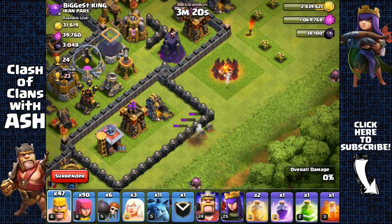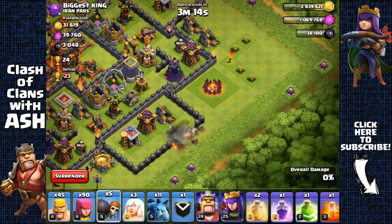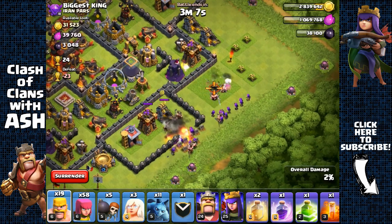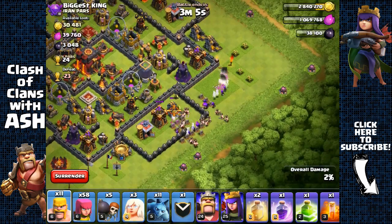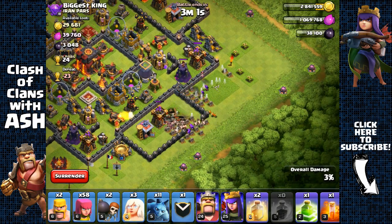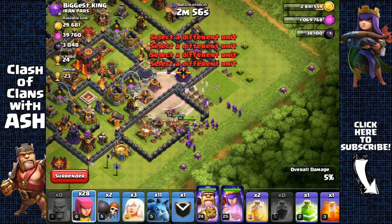I'm going to spread out my Barbarians here to distract that Archer Tower. Wall Breakers couldn't open the first one, so let's try that again — just need one Wall Breaker there. I'm going to spread out my Barbarians and remove that Army Camp as well. We have a problem there with that level 8 mortar, but that's fine. I'm going to send out a Raid Spell, then my King, Queen, and the rest of my Barbarians and Archers.